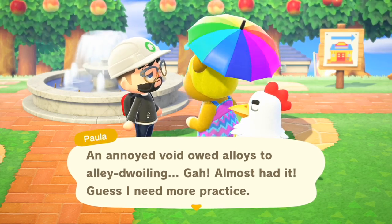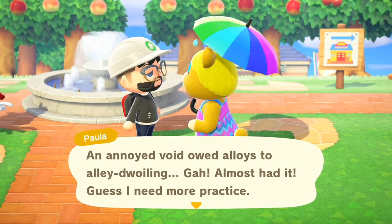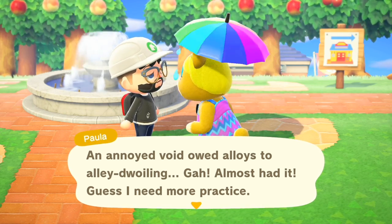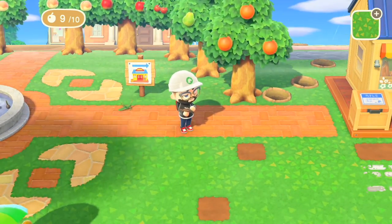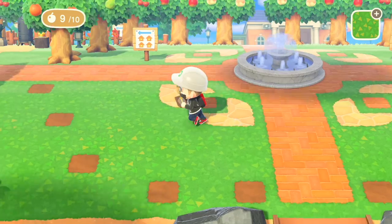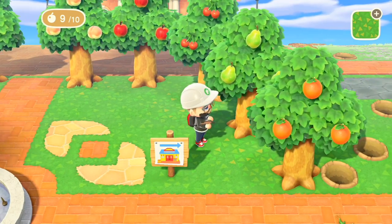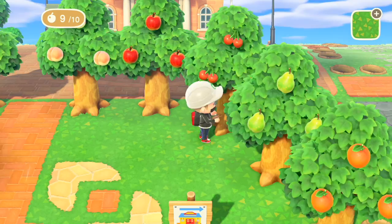I'm gonna lay those dark fruit trees in place as a nice outside border, and that's gonna be really dope. I'll be back when I'm done. I also put my signs here - might end up moving them a little bit. Paul asked me if I want to hear a tongue twister: 'an annoyed void owed alloys to Ali doiling.' This looks really nice - I am so happy with the way this turned out. It's gonna stop raining in two minutes so I'm glad all my flowers are watered. A perfect circle here - I made this tree one more out so the pears weren't hiding. I hate pears. I might switch the apples and peaches because I don't like red immediately next to red.